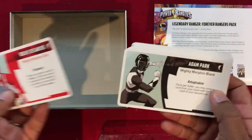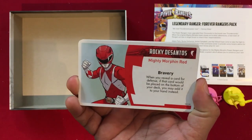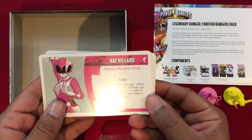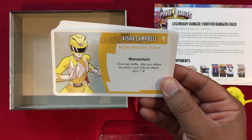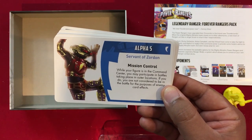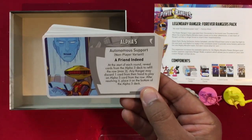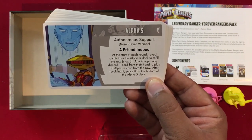We also have character cards: Rocky DeSantos Mighty Morphin Red, Mighty Morphin Black, Kat Hillard, and Aisha Campbell. Bravery: when you reveal a card for defense, place it on the bottom of your deck — you may add it to your hand instead. Adam Park Adaptable: once per battle you may swap a card from your hand with the top card of your discard pile. Kat Hillard: when you suffer damage before revealing for defense, look at the top two cards and put them back in any order. Momentum: once per battle, defeat an enemy card with an attack and gain one energy. Alpha 5's Servant Of: while your figure is in the Command Center you may participate in battles in outer locations, not considered in battle for enemy card effects.